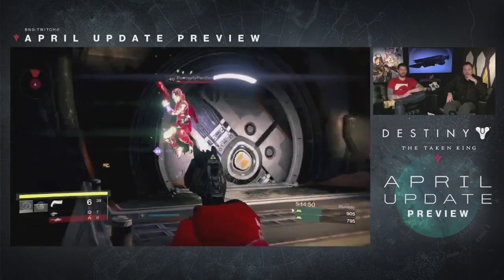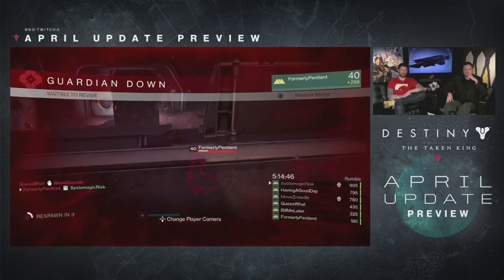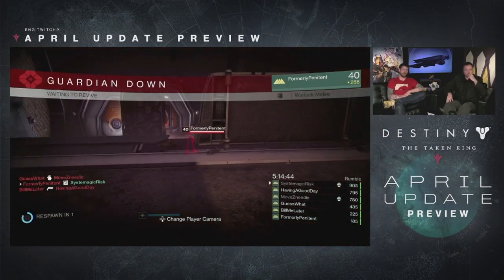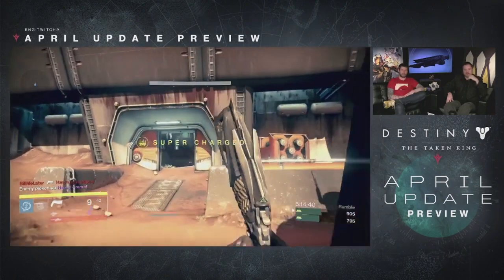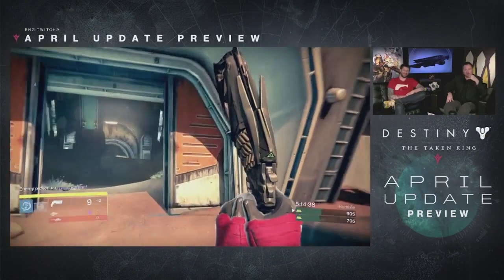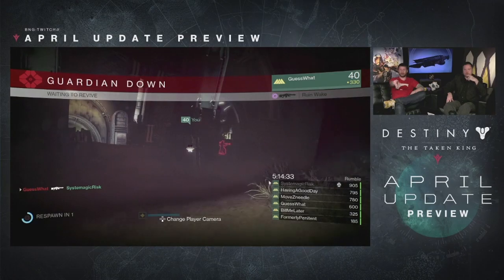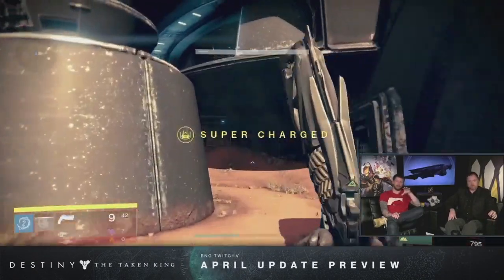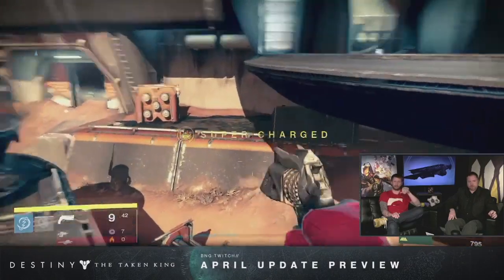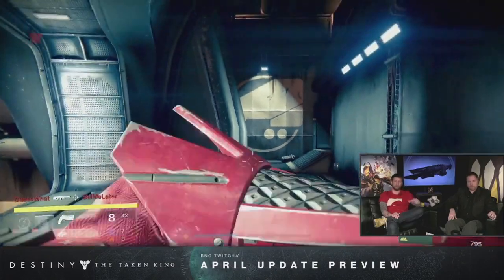The last PVP activity is your weekly Crucible bounties from Lord Shaxx. If you've completed the main Crucible quest line and have your weekly bounties from him, once you turn in the last one, that final bounty drop after completing all bounties for the week will give you a chance to earn 335 max light level drops. So that's a weekly PVP activity that can earn you max light level gear.